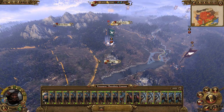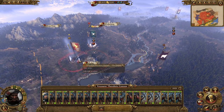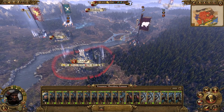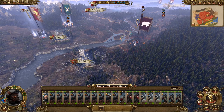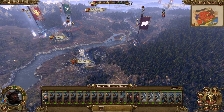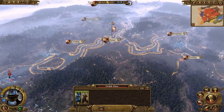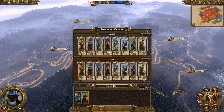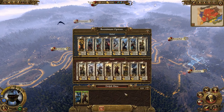Theodric Gausser has taken out the garrison - now we need to take out these Hockland rebels. Let's force march up to here so he can't take Hergig without a fairly beefy fight. Kislev have got a little army coming around here as well, but they've got a non-aggression pact with us so they should go away. Theodric is a little bit weak but should be able to take them out no problem.